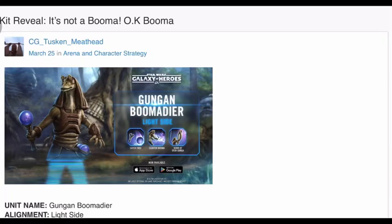Looks like we have the next Gungan coming to the game — it's gonna be Gungan Boomadier. They call it a kit reveal, not a boomer. I feel like that's just some kind of dumb joke, like how everyone says 'okay boomer' — and then it's not a boomer. I don't know, it's pretty dumb. Then again, it's me, so what do you expect?